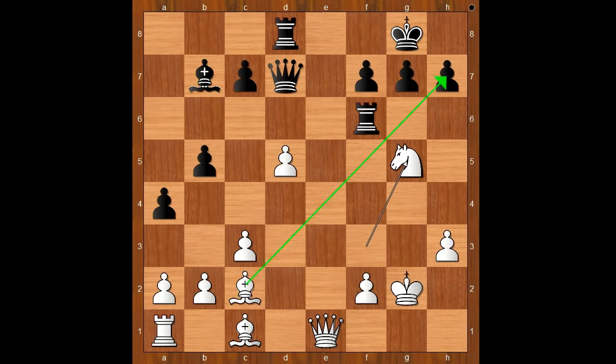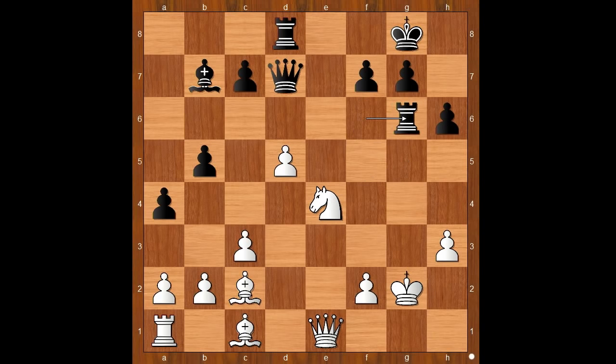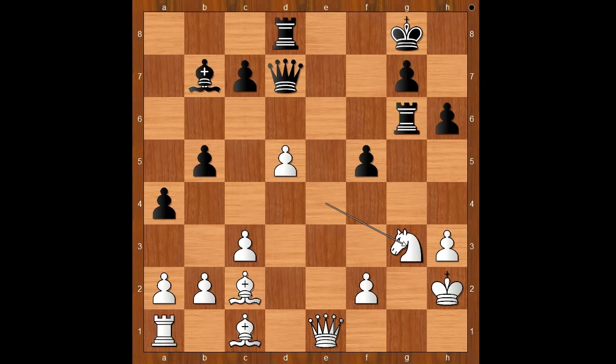Ivanchuk played knight to g5. h6, knight to e4, attacking the rook. Rook to g6 check — queen takes on d5 is also a good move. Rook to g6 check, king to h2, f5, knight to g3, queen takes on d5, threatening checkmate. Queen to g1.